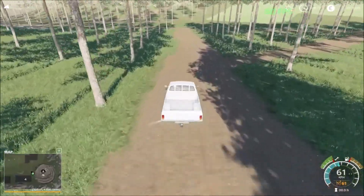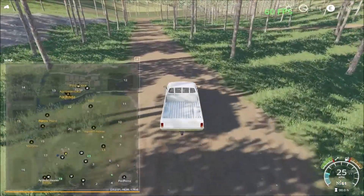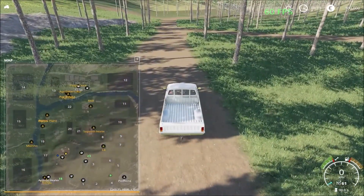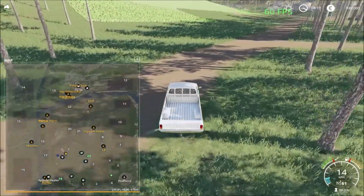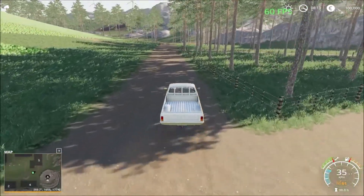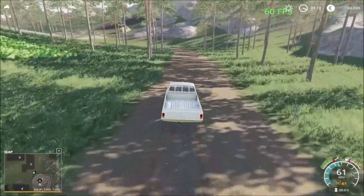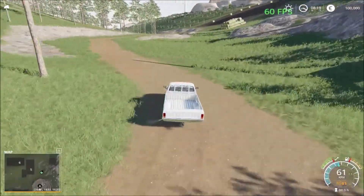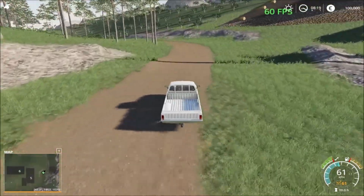So far the map is looking very well done — a very nice map. We're going to drive back and head up north. The fields are on slopey hills, as you can see — the one to the left here and this one here. So you have to go at an angle to take care of the fields. It's a bit of a challenging map as well.